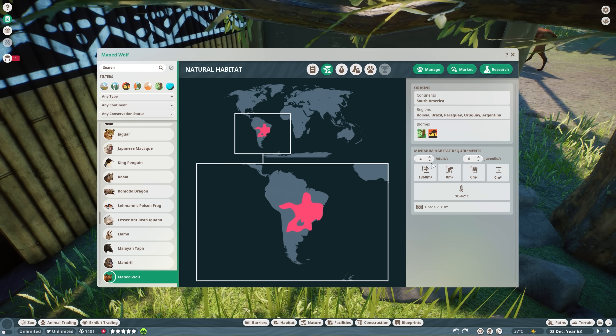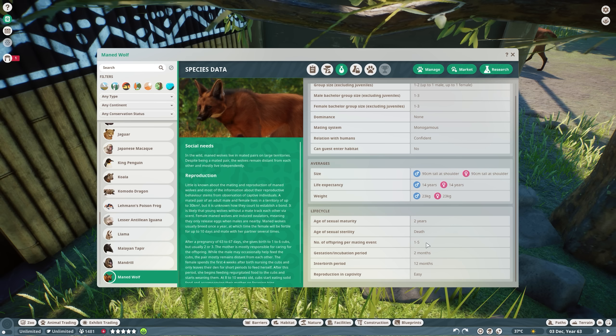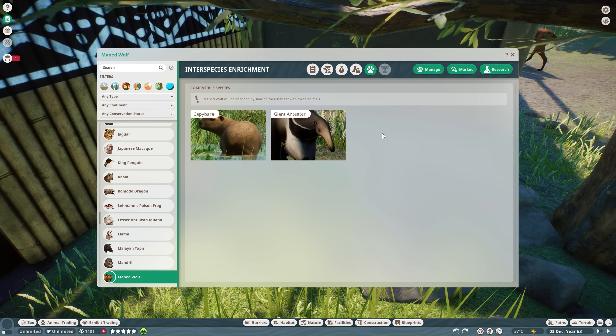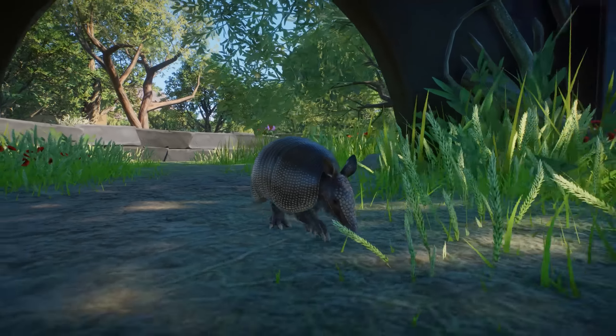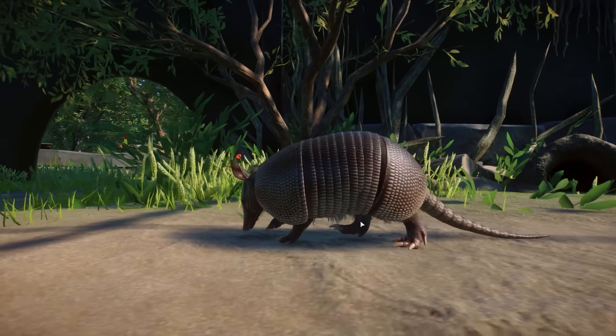The Maned Wolf is near threatened. Their natural habitat is mostly in South America. They have quite big habitat requirements — 930 square meters of land for one adult only, no other requirements. Temperature: 10 to 42 degrees Celsius. Species data: one to two adults in one habitat, cannot enter their habitat. They mature at two years old, one to five offspring, very easy to reproduce in captivity. They have an interspecies enrichment bonus with the Capybara and the Giant Anteater.